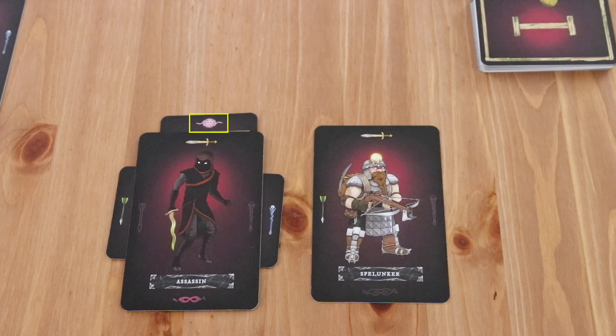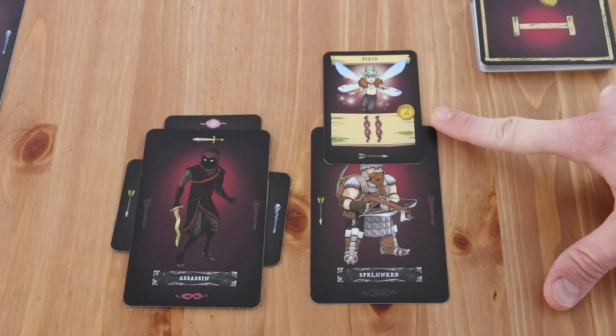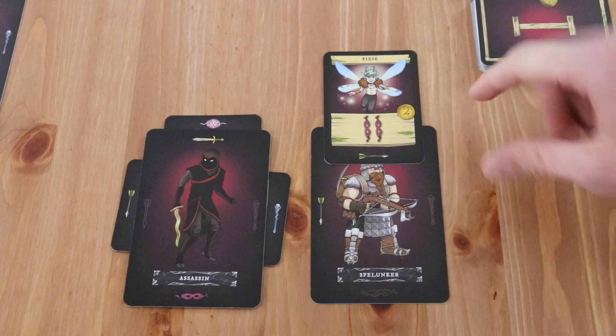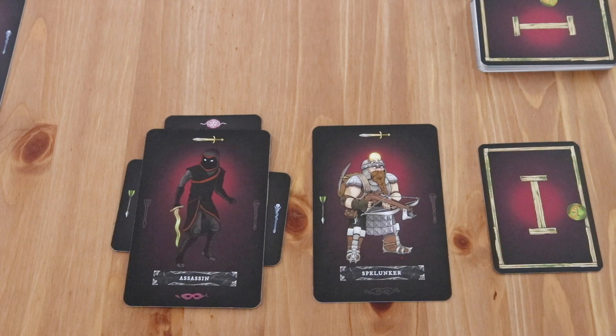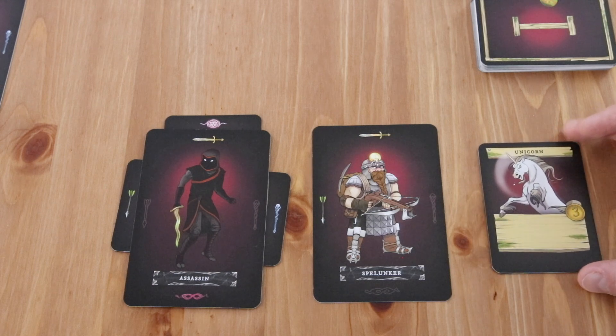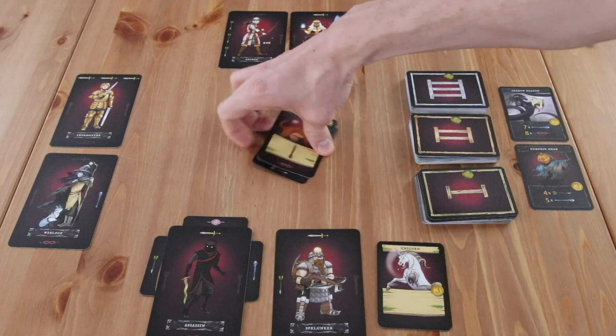Some monsters show a magical rune symbol, which is wild and can be placed under any of the four attack categories. If a monster can't be defeated by one of your heroes, that monster has defeated your hero and is placed face down in a stack next to the player. These monsters score negative points at the end of the game. Some monsters score points but have no skills that can be assigned; if you defeat one of these, the card is placed face up in the same stack. Any monsters that were not attacked are removed from the game.